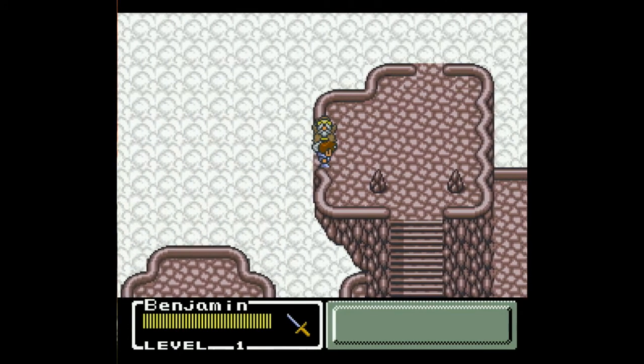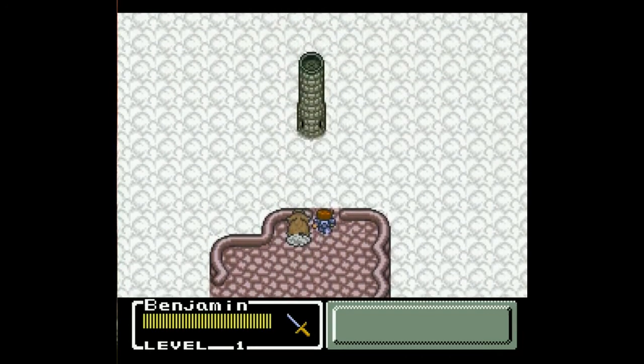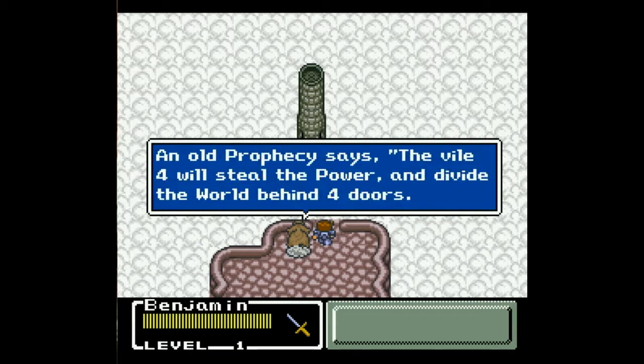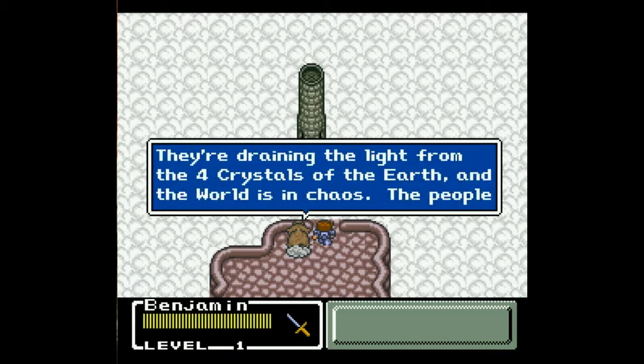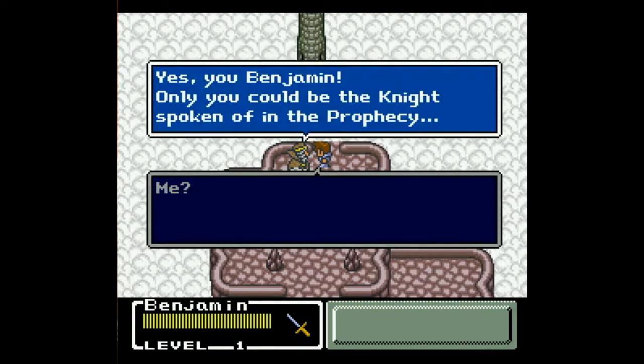You could have just stood there for hours and it wouldn't do anything. Hey, wait up. What's that place? Look over there — that's the Focus Tower. What's the heart of the world? An old prophecy says the Vile Four will steal the power and divide the world behind four doors. At that time, the night will appear. The prophecy has now come true. Four monsters have locked the four doors of the Focus Tower and escaped with the keys. They're draining the light from the four crystals of the earth, and the world is in chaos. The people are in desperate need of help. Benjamin, only you can save the crystals and the world. Only you could be the knight spoken of in the prophecy.